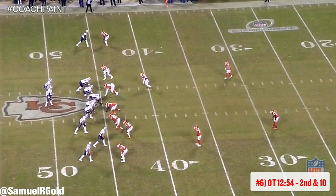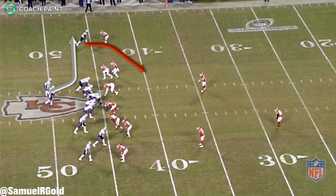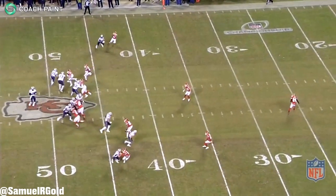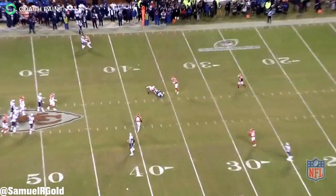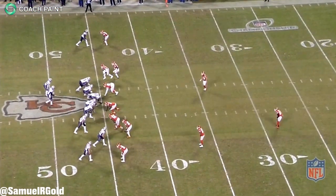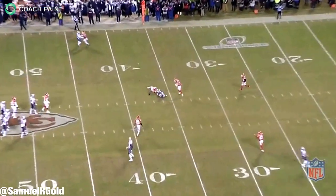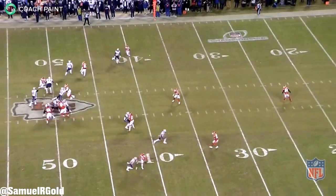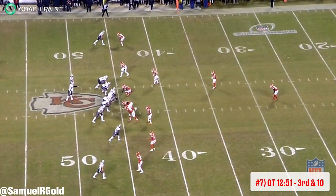This brings us to second and ten. The Patriots ran a slant-flat concept using Patterson on the slant while the running back sprinted toward the sideline. With safety Eric Murray stepping up to the line of scrimmage, Brady had an easy throwing window to Patterson. Patterson took a stutter release, then broke across looking for the ball — he was open, but the pass was placed behind him. Brady may not have expected Patterson to break so quickly, but the ball still hit him in the hands. If you want to be more than a gadget player in this offense, you have to make those plays.